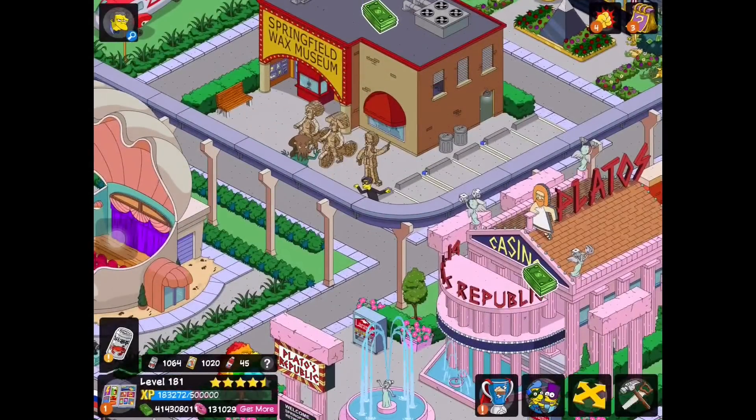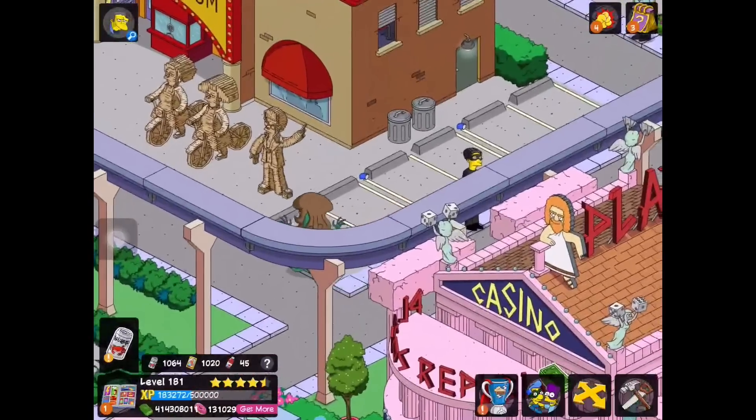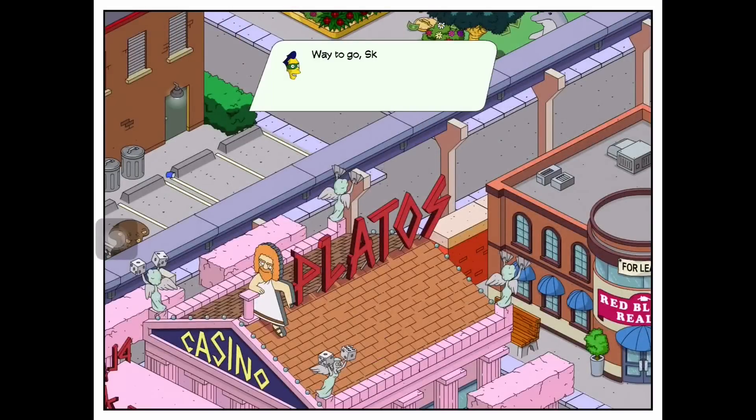Hey guys, what's up, it's Nuclear Videos HD and I'm here with the Simpsons Tapped Out Superhero Update number two, act three part two. In the previous video we were going through the act three quest line completing it, and we were brought to this quest to tap 50 criminals. I told you guys I was going to complete that off screen and come back with the last criminal, so here we go.